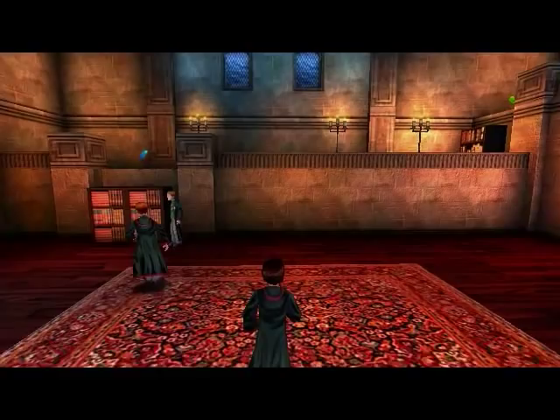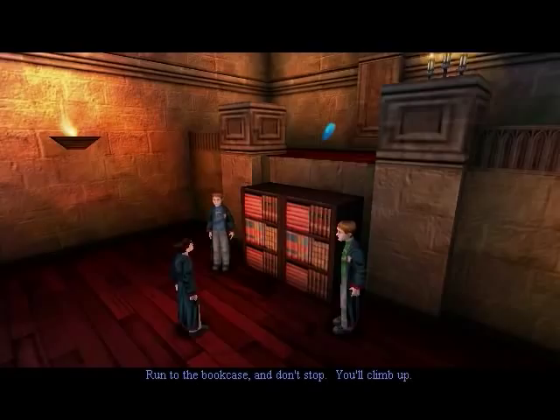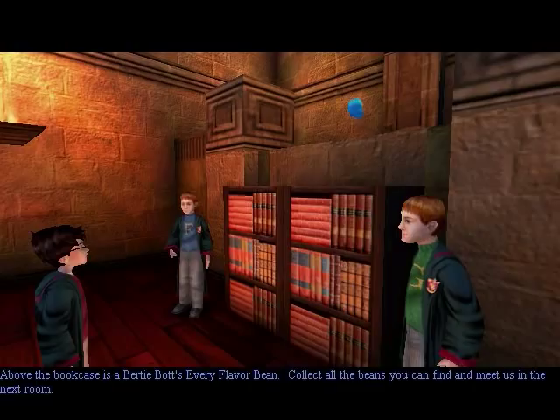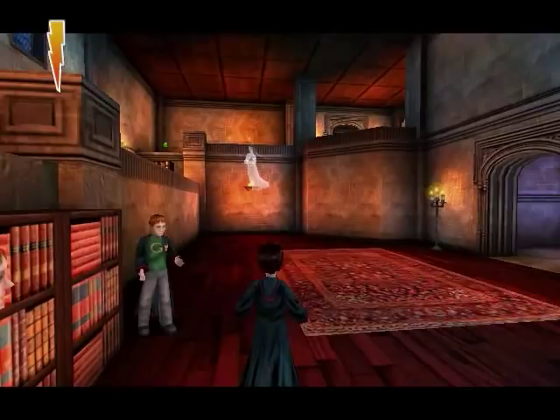We're going to teach you how to climb. Run to the bookcase and don't stop — you'll climb up. Above the bookcase is a Bertie Bott's Every Flavor Bean. Collect all the beans you can find and meet us in the next room. We'll take a shortcut and meet you there. What shortcut? I don't see a shortcut.